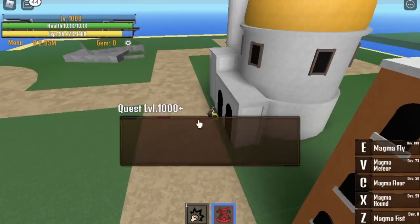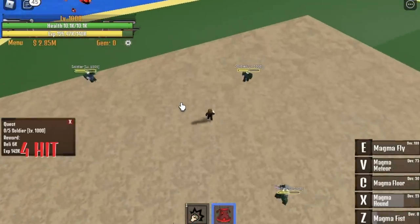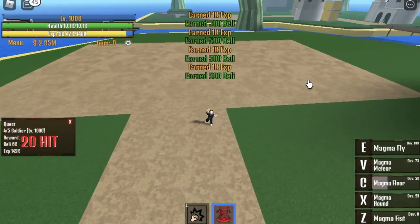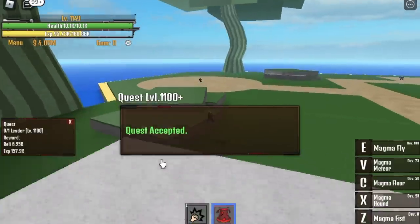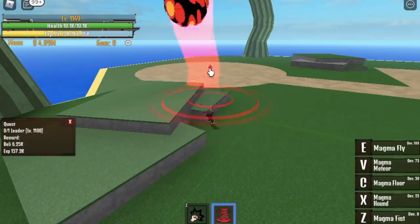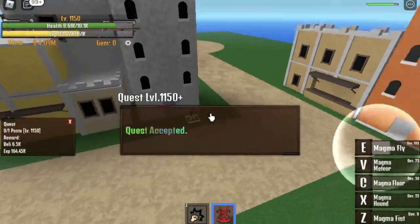Next up, Bubble Island at level 1000. How do you do this? First skill, second skill, and C skill or V skill — it really depends on you. I suggest C skill because you're gonna use your V skill here. And that's 5 soldiers. Do this until you reach level 1100. After that, you can start killing the leader. Defeat the leader using your V skill, then go back to the soldiers, then back to the leader, then the soldiers — do this until you reach level 1150.